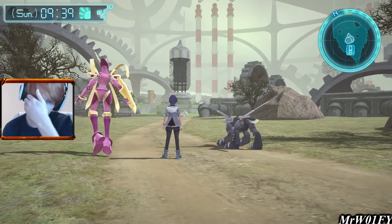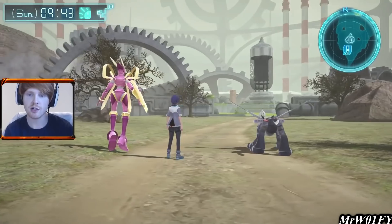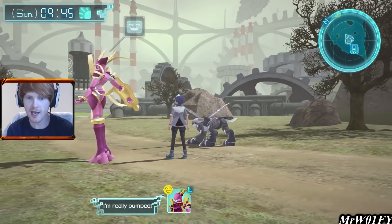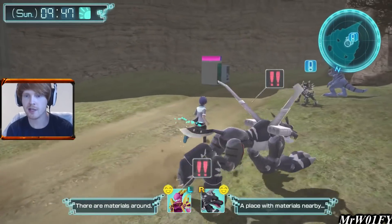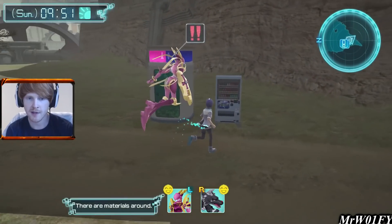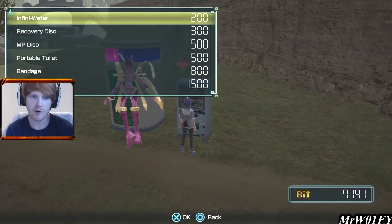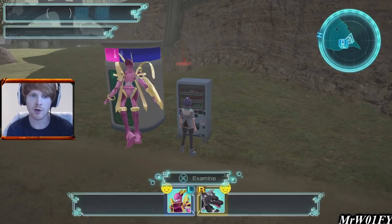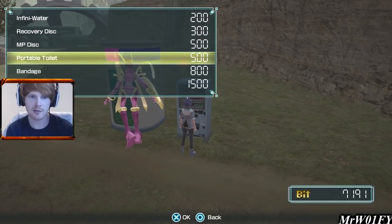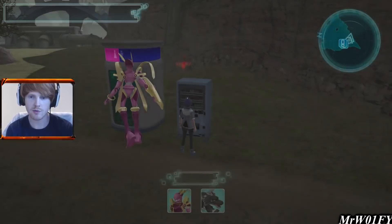Once we come in here we have a little bathroom which helps, and we also have a vending machine. Blackosaurus and stuff don't matter too much, but let's buy a couple of bandages just on the off chance that we need those, because we don't have any of those.